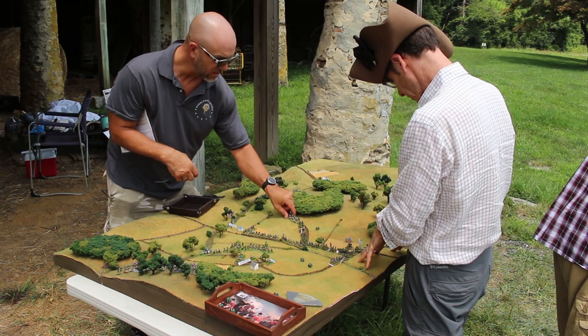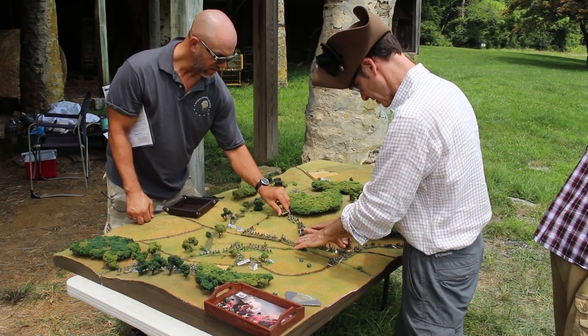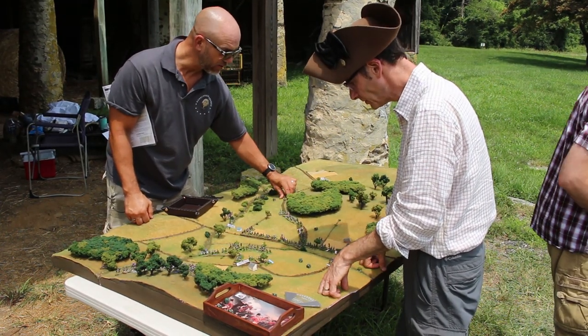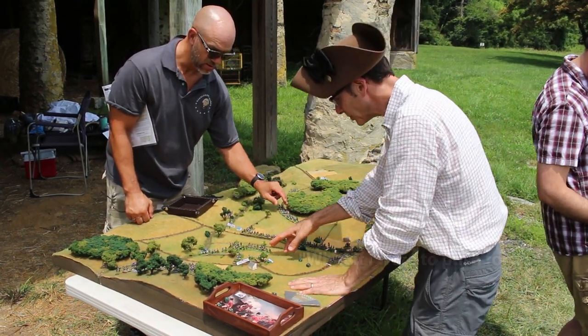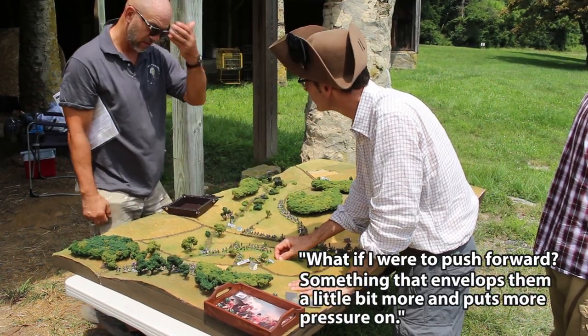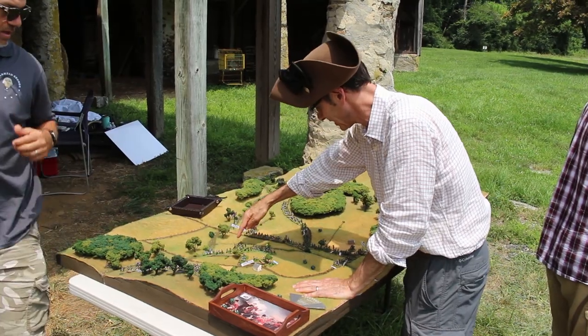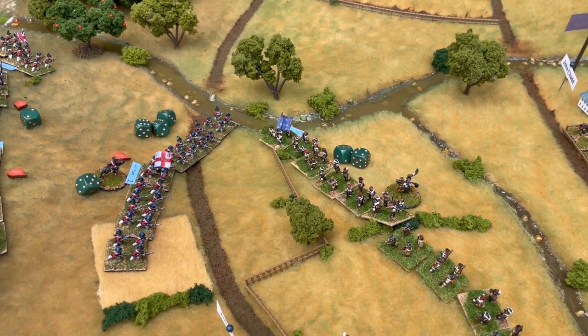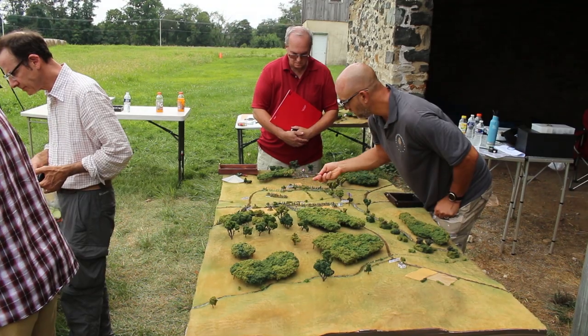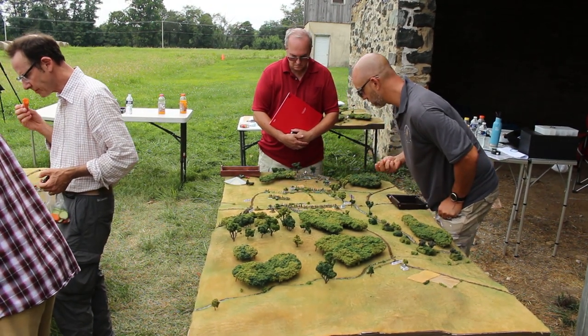Gary confirms the troop movements are already underway and considers pushing for a maneuver that envelops the enemy with more pressure. The British have only a token force present at Chad's Ford. Ed orders his regiments forward to try and interdict the rebel withdrawal, but he lacks the manpower to make a meaningful push.